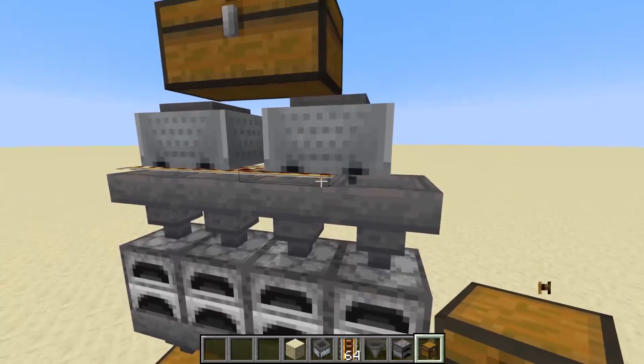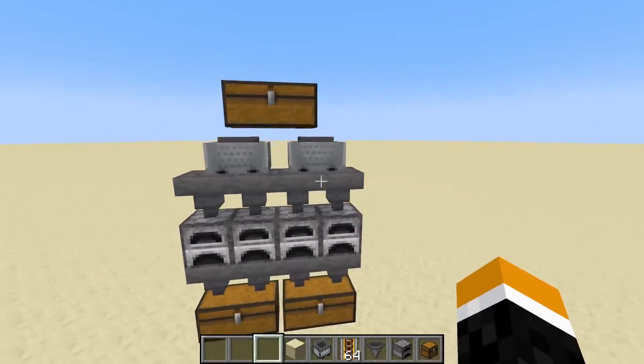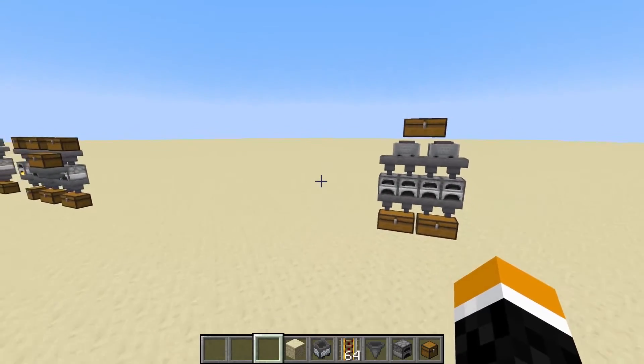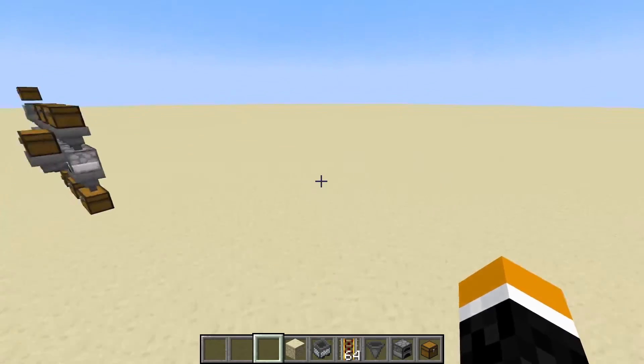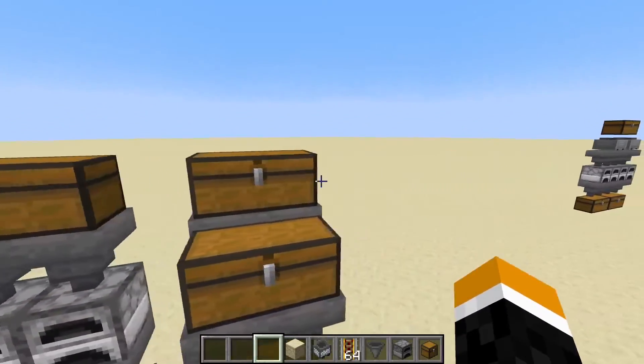Now that everything is in place, you can move the rails. And that's pretty much it. I hope you guys enjoyed that — it's just a much better way to smelt, because even a simple setup like this is still automatic and you don't have to do it manually.